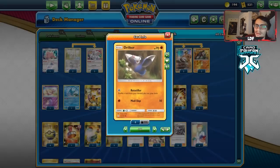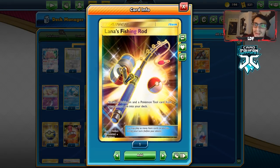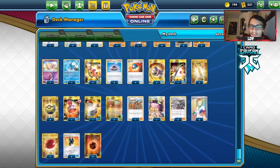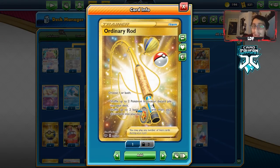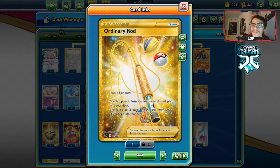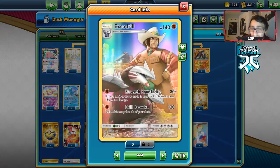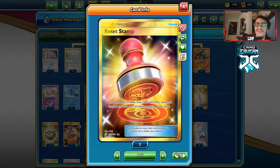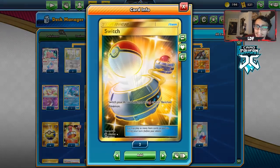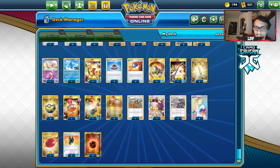We do have Rototiller, but it might be better to bump your Great Catcher count up. We have four Rods in this deck — a Lana's Fishing Rod to get back Buff Padding or Air Balloon, and three Ordinary Rods to get back two Pokemon and two Energy each. You could play a fourth Ordinary Rod to go very heavy on Pokemon recovery, since you discard a lot with Drill Bazooka and Research. We've also got one Reset Stamp — just because Stamp is really good — and one Switch alongside one Air Balloon.